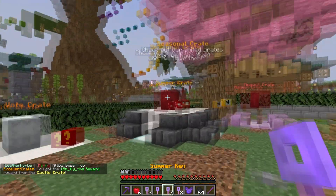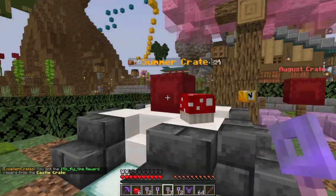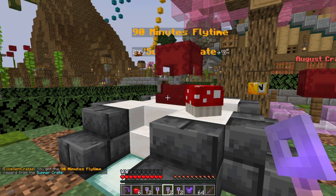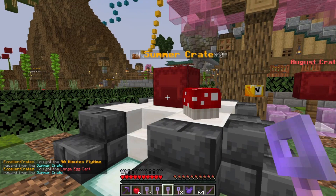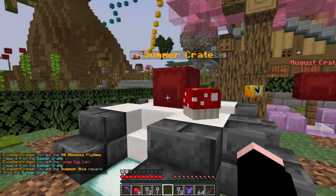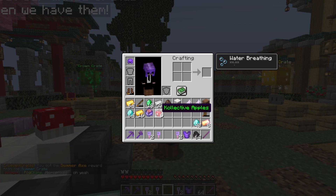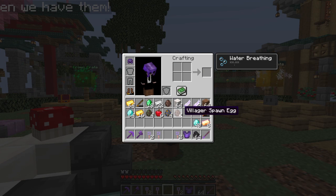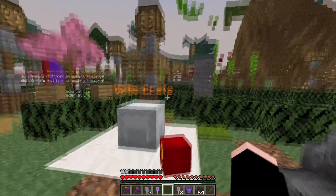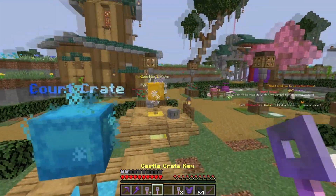Opening a castle crate key — hoping for an elytra. It looks like we got fly time, 15 minutes, really good. Now the seasonal crate: we got a mushroom spawn egg, 90 minutes of fly time, a large egg cart, a summer axe — we can use that for quests — collective apples, and villager spawners including a wandering trader and zombie villager. That is awesome!